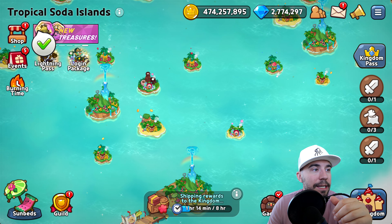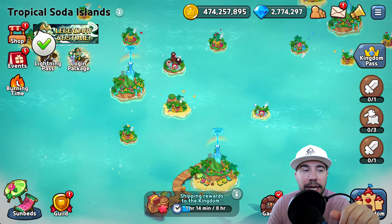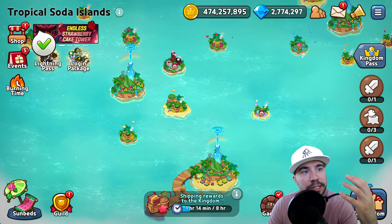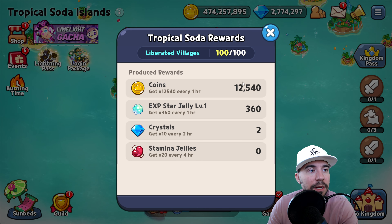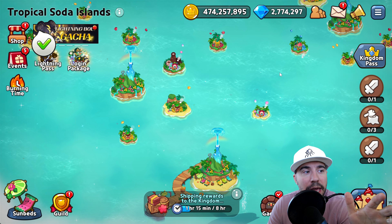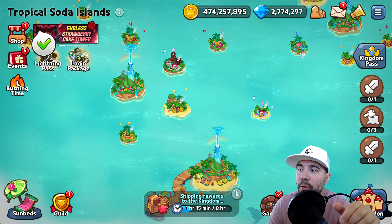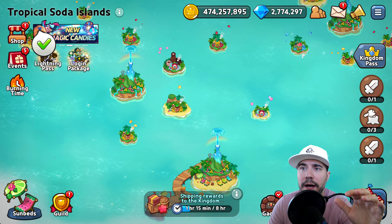You'll also encounter different types of islands: coconut islands, mangosteen islands, pineapple islands, and watermelon islands. Each produces different resources — jellies, stamina, coins, and more — giving you great rewards. Make sure to focus on and clean these out. We've liberated 100 villages, earning coins, experience, crystals, and stamina every hour, claimable every eight hours — amazing rewards for the time invested.